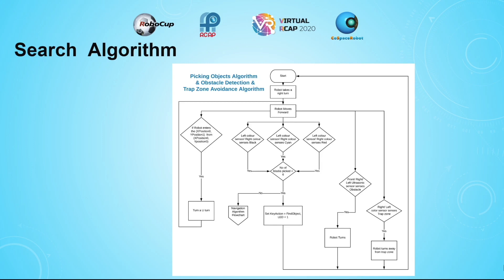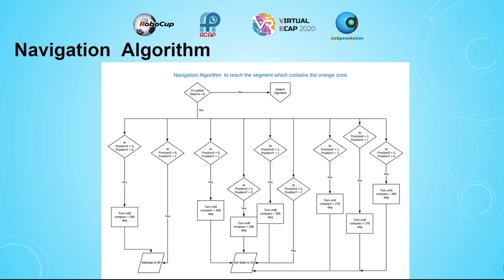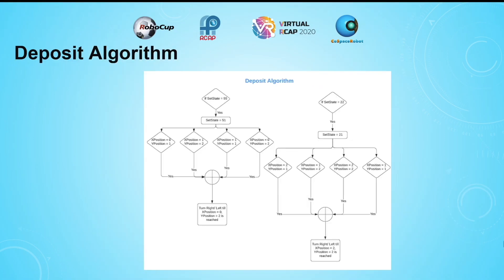This is the flowchart for the search algorithm. This is the navigation algorithm. This is the flowchart of the deposit algorithm.